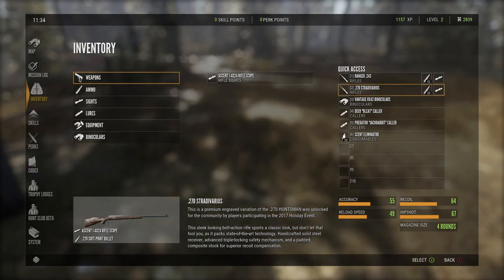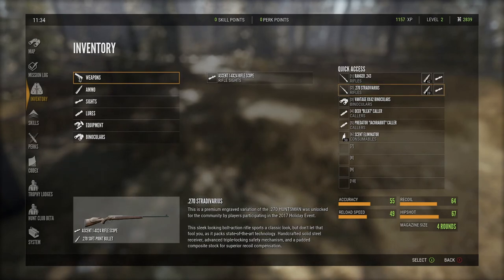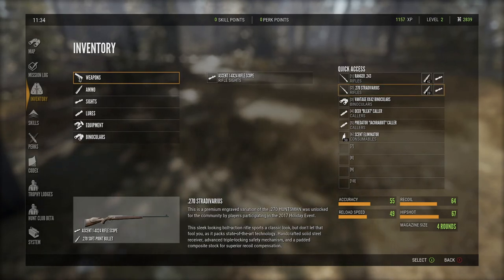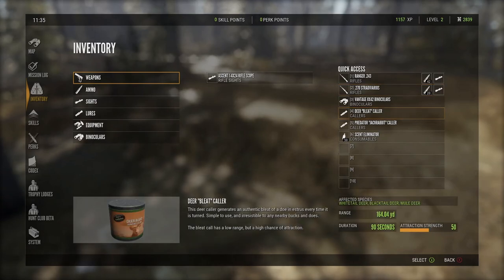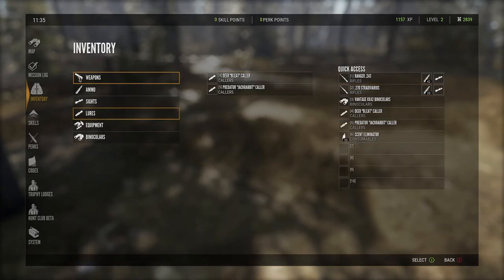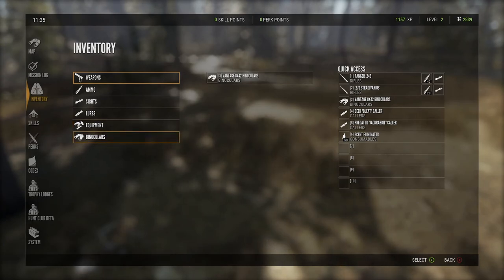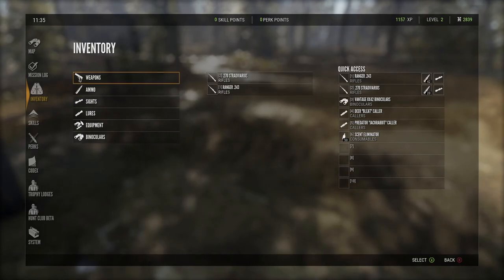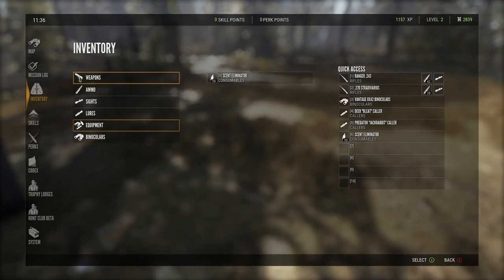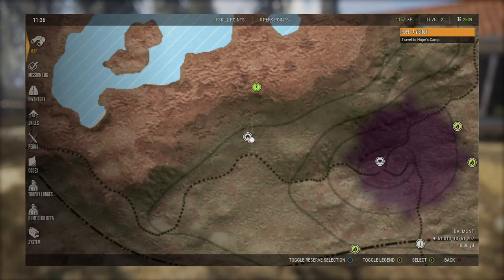It says this is a premium engraved variation of the .270 Huntsman, unlocked for the community by players participating in the 2017 holiday event. I didn't remember participating in the holiday event, but maybe I did — I don't know. And I don't care, but we got it and we have it to use, so we're gonna use it. We're leaving the .30-06 for now — I know I want to use it, but we will use it soon.